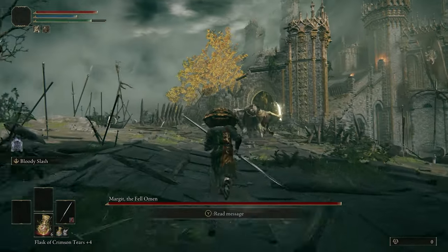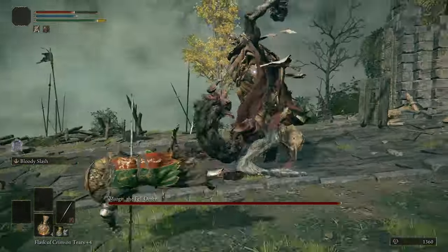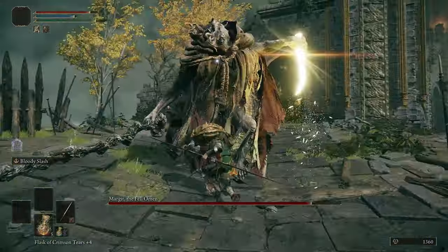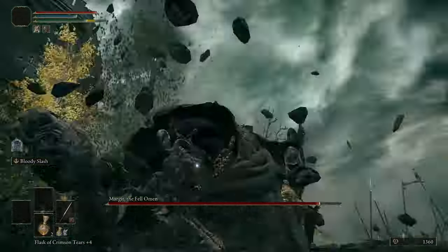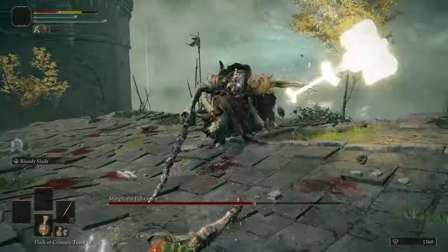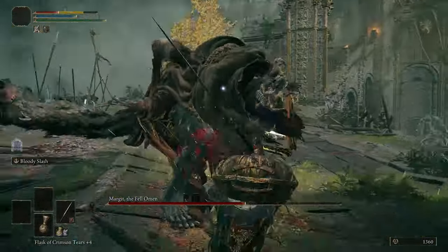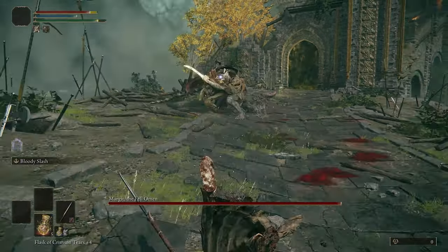Now let's get into the meat of this boss fight. Margit's attacks mostly involve swinging his giant staff at your head in a variety of ways. Sometimes he'll do a smash into the ground, or a thrusting or uppercut kind of attack. Sometimes he'll follow up his swings with a few swipes from a lightning dagger, or he may do a leaping attack that could do some serious damage. It can be hard to get the timing down with his attacks due to the awkward pauses and delays in his combos. You have to be cautious and wait for openings to attack, and don't rush your dodge rolls or you will get caught. When you're far away from him, he'll typically rush towards you, or he'll start throwing those lightning daggers at you.